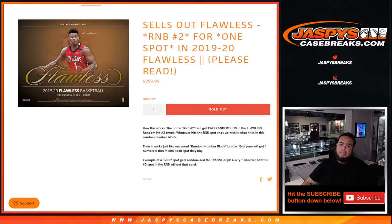So please read guys — the way this works is the name on the random hit will be random number block number two. We'll get two hits in the flawless random hit break number three. Whatever hits on the random number box spot ends up with what it's hit and goes to this break. So let's say we pull a Zion Williamson RPA and it gets randomized to flawless RNB number two — we're gonna use the left side of the first number on the left side of the zero number dash to decide who that goes to.